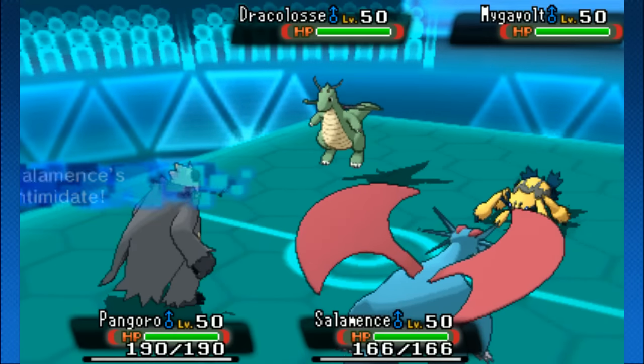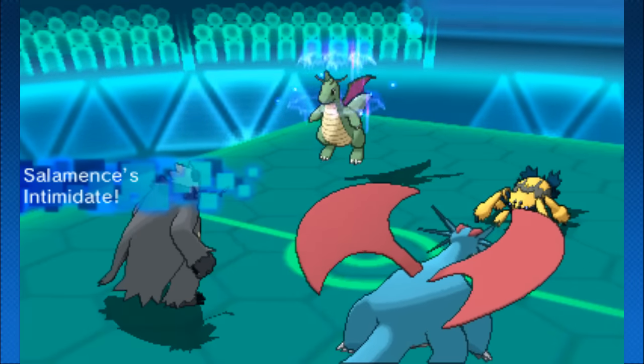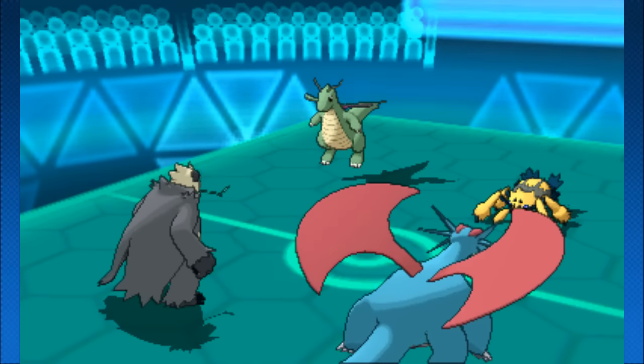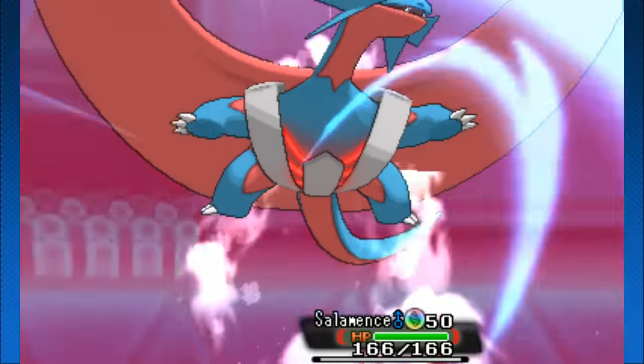Both are shiny — all of my money says the opponent's next Pokémon are shiny as well and his whole team is hacked. Salamence is going to get Intimidate, reducing Dragonite's power substantially, but Pangoro also has a lot of good opportunities right here.